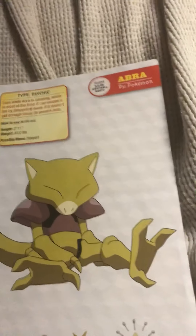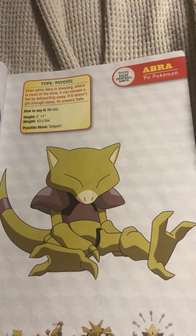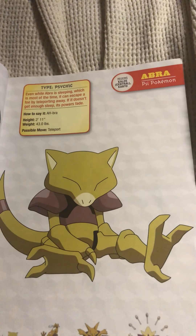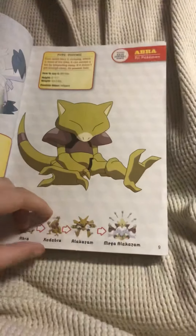That's pretty impressive. Up next, Abra, the Psy Pokémon. Even while Abra is sleeping, which it is most of the time, it can escape a foe by teleporting away. If it doesn't get enough sleep, its power fades. Here is its evolution chain. The only move it can know is teleport, which is a real shame.